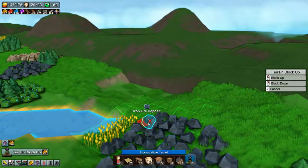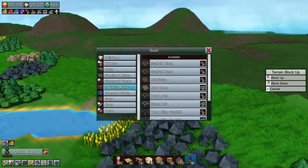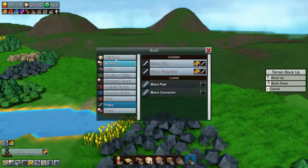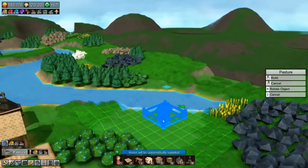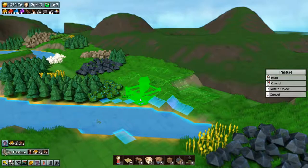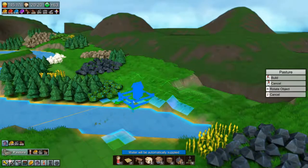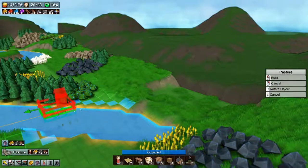Let's have a look and see what we need. We definitely need to make some chicken, which requires a pasture, and the pasture will need grain so we need a grain farm as well. Could we put the pasture over here, and then have a grain farm back here and get some chicken going? Yeah, I think that would be doable.